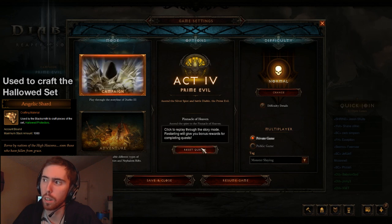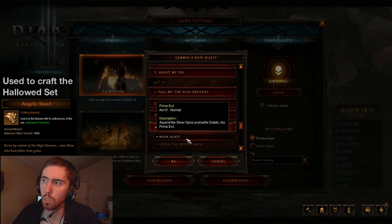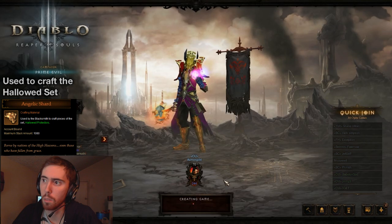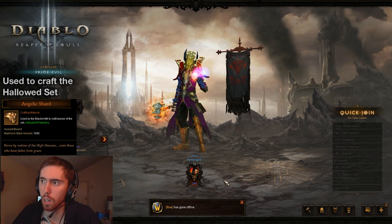We're over here in Act 4, and basically we're going to be at the Prime Evil quest at the very start of it. There are four places that Angelic Shards can spawn or drop. They drop from Pyres the Damned, who's a rare spawn in the first level of the Crystal Spire.